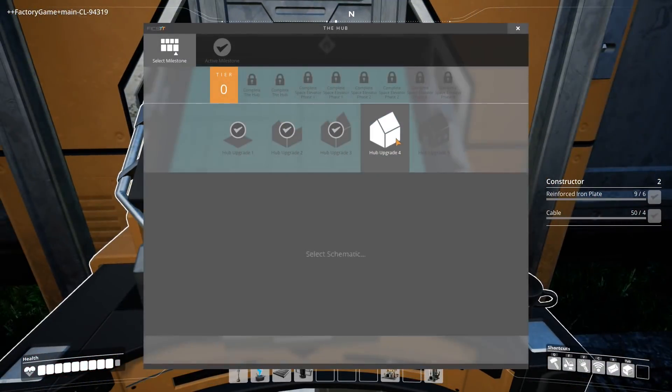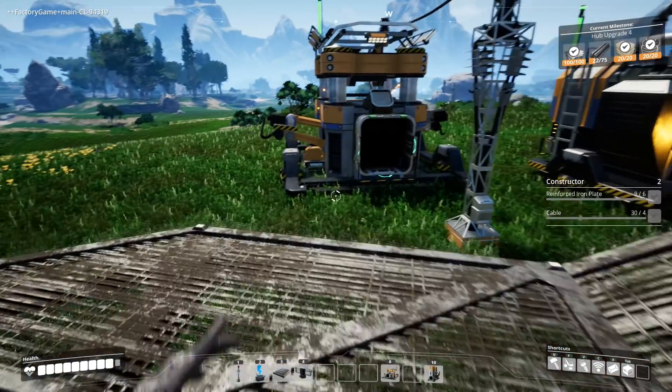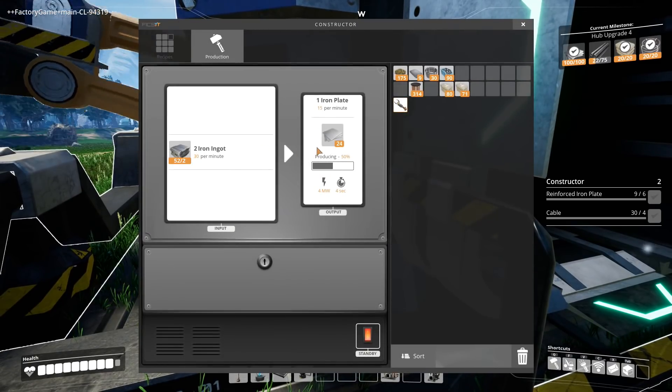I've realized it's time to go for hub upgrade four, which is all of this stuff. I'm pretty sure I can do it straight away, just about. I can put all of this in, put all of that in. I just need some metal rods, and thankfully I have this little constructor here working away.